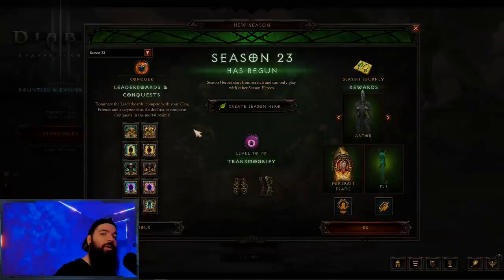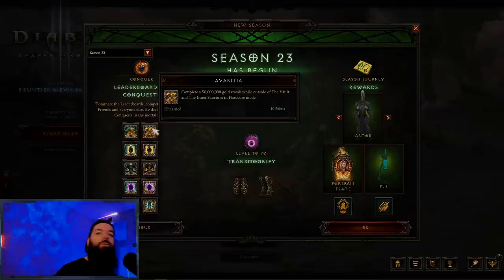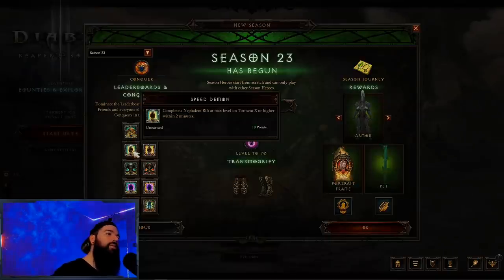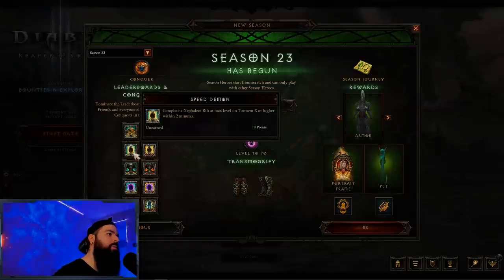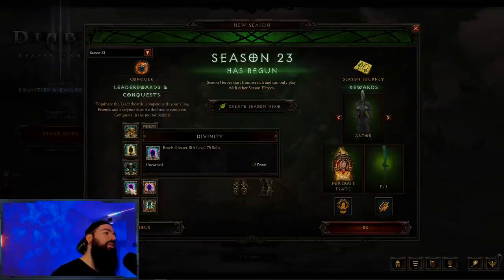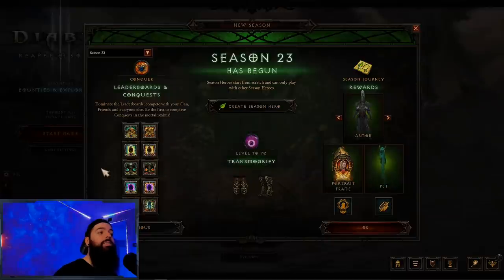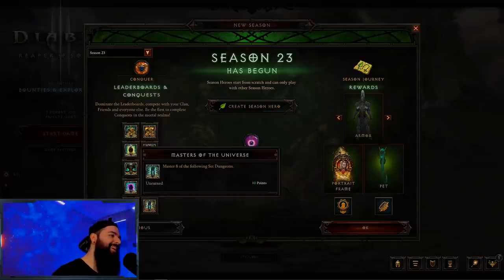Alright, let's cover the conquests — you will be very happy to know this is an easy conquest season. We got Avarice (or Avarita for hardcore) — just get that gold streak going. All you need is a level 50 Boon of the Hoarder and play the game, or go to a cow level, or do massacre chains in the Ruins of Corvus. Then we got Speed Demon: complete a rift on T10 within two minutes, which is really easy with power creep. For hardcore it's called Need for Speed. We have Divinity: reach GR75 solo (Lionhearted for hardcore) — super easy. If you want to step it up there's also Boss Mode, Worlds Apart, and mastering eight set dungeons for the truly dedicated.